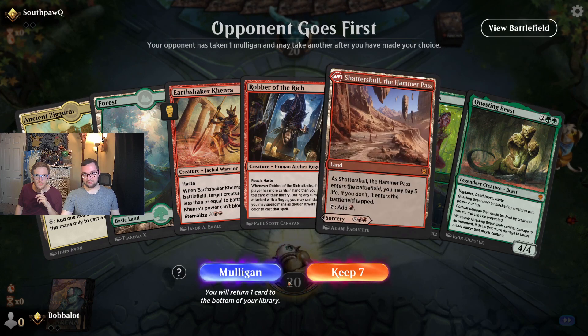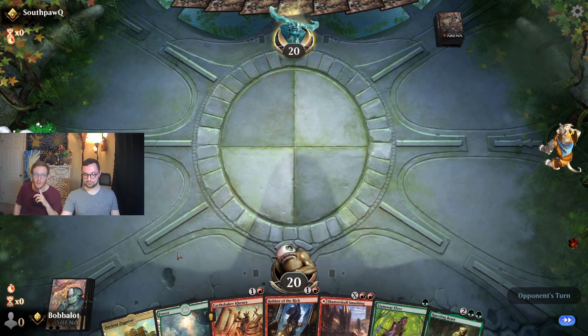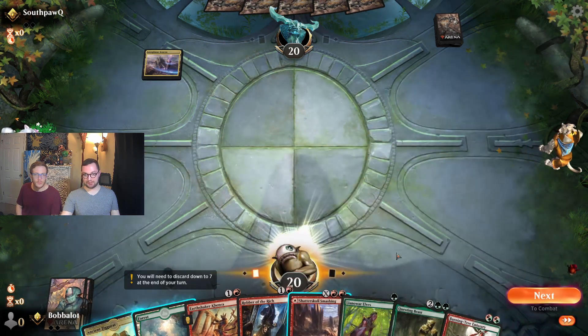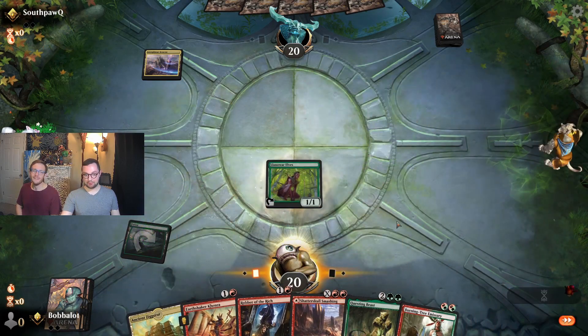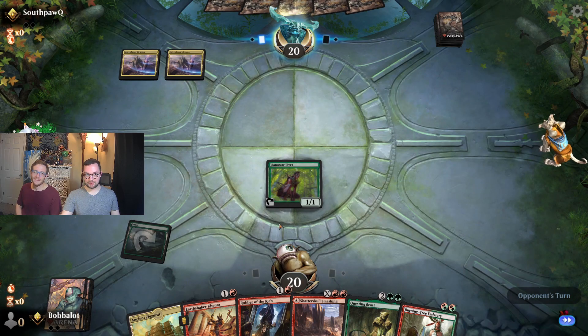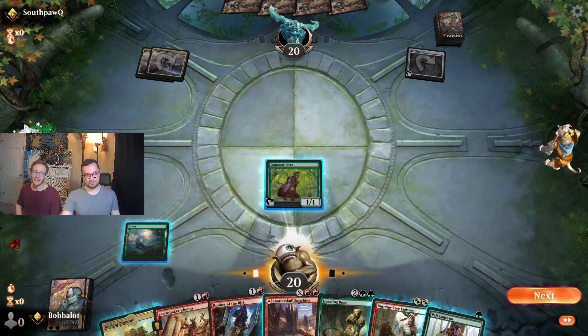This hand looks fantastic. We get to start off with Llanowar Elves and have a turn three Questing Beast, so I don't know about you, but that's exactly the kind of hand I want to have. Shatter Skull Smashing is our last land. Burning Tree Emissary — oh, that's so good. We'd love to draw another one-drop here so that way we can utilize the three mana we get next turn, but even if we don't, we're still going to be in a really strong position.